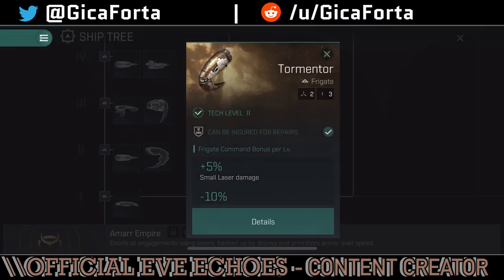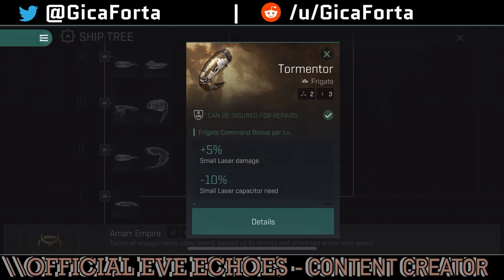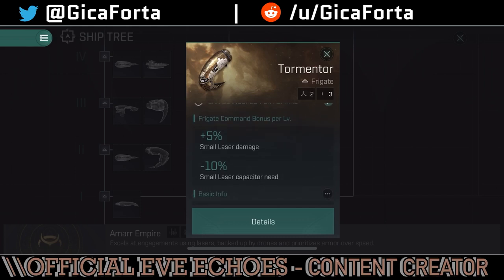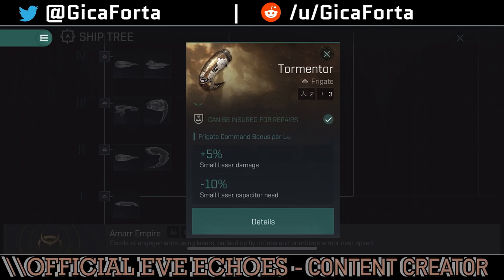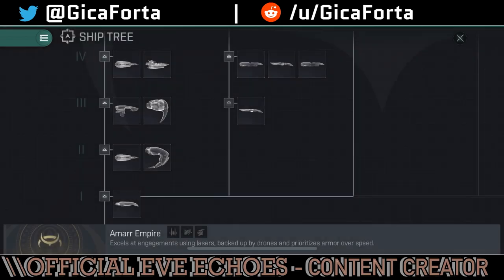The Tormentor has 5% small laser damage and 10% small laser capacitor need reduction — basically the same as the other frigate, reducing capacitor need for its weapons with some decent damage. It has no mid slot, only two turret hardpoints and three low slots — definitely not the best ship for a kiter or a tackler.